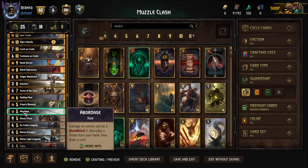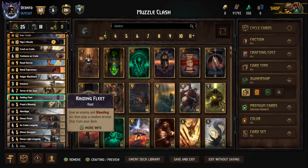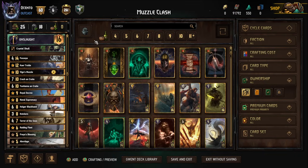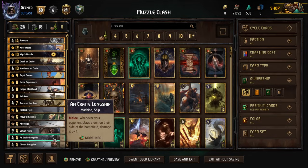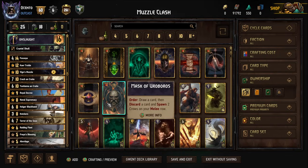Supremacy helps establish a better board state for the Bloodthirst 2 condition on something like Abrade. Running one Abrade is the sweet spot for consistency — with all the pings I have, sometimes I'd go into round three having exhausted leader or not having cards in hand to set up Bloodthirst 2, and it played for two points. So one seems to be the sweet spot. For additional consistency I have Raiding Fleet, Knickers, and Royal Decree. Crystal Skull seems like the best pick — you can put it on Crack Oncrate or one of the Longships for a tremendous amount of value.